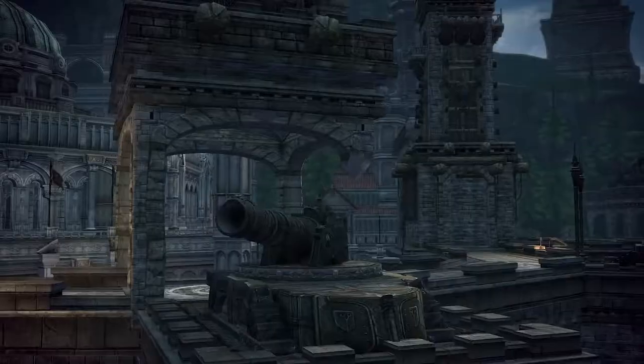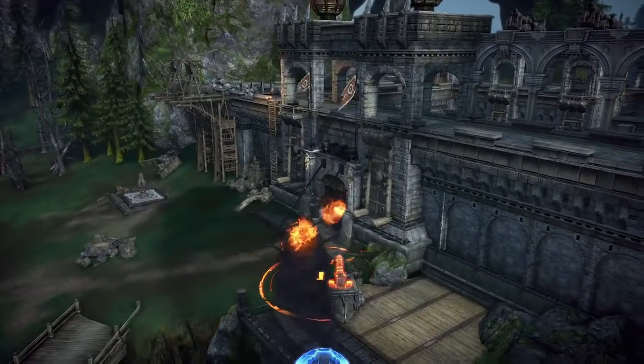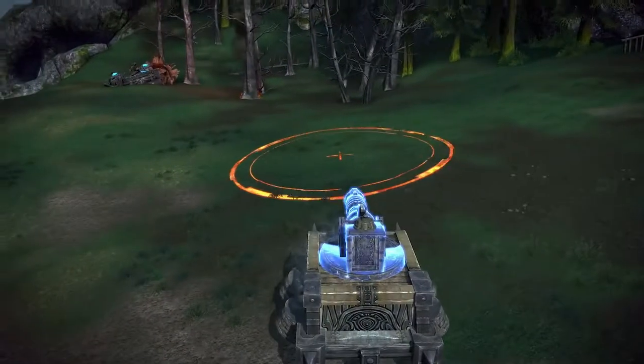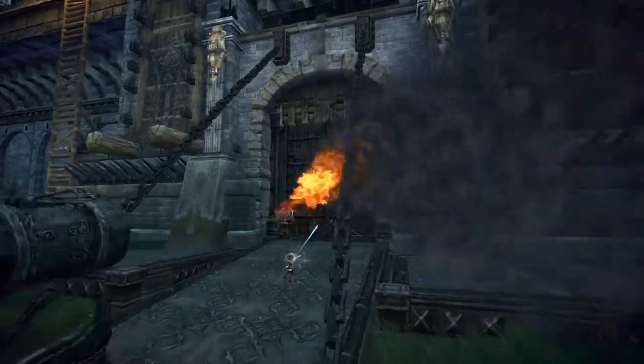Survivors can continue to the inner hold or take control of one of the cannons on the walls. One key strategy is to grab a tank outside the fortress walls and use its cannon to blast a hole in one of the gates.